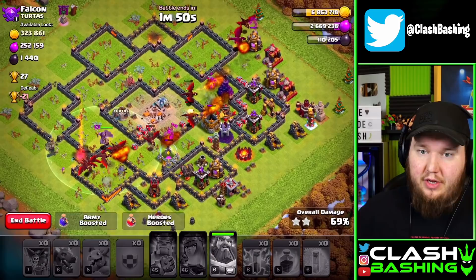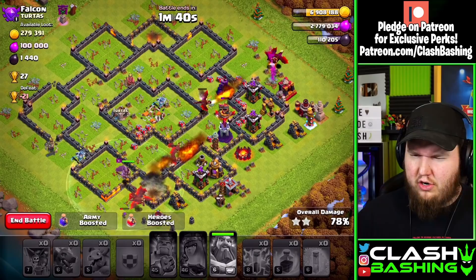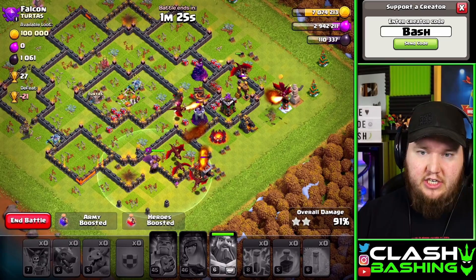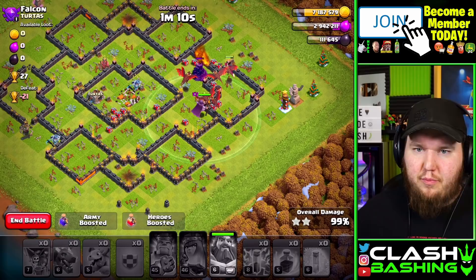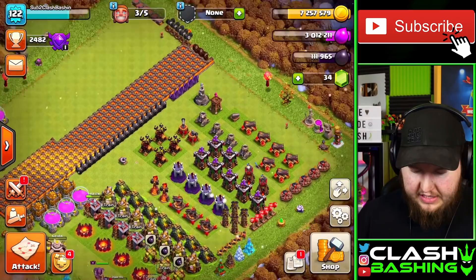We get a nice three-star with that attack. Against Town Hall 11 it'll be a little different with the eagle, but those are examples of farm armies you can use early on. Back home, the cannon and archer tower should be ready to upgrade again. Just keep grinding loot and be ready as builders free up. We're really going to focus on these two brand new series — the first few episodes of a new series are always the most important.